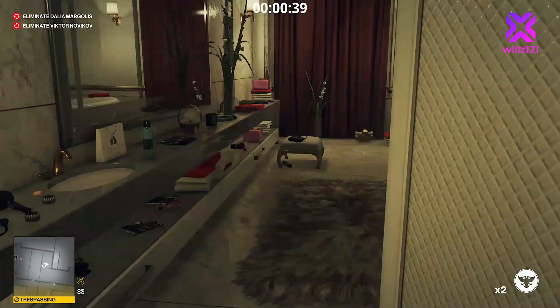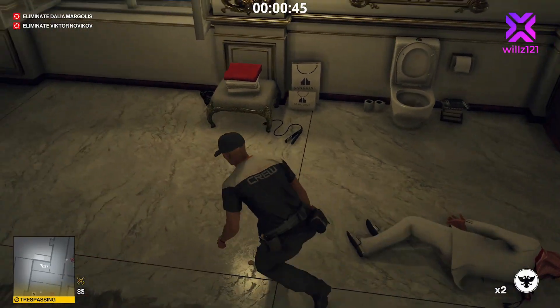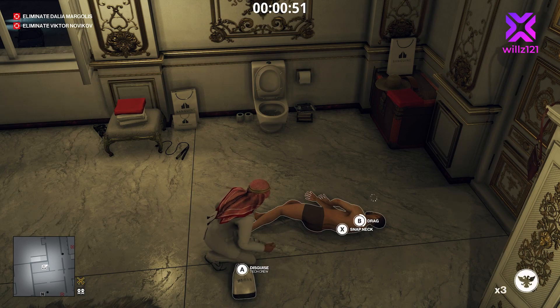Here he comes. You can hide behind the door but a few times it's glitched out and I've been spotted, so hiding in the closet is a lot easier and safer. We'll pick up our coin, take his disguise, drag him into the closet, and the body is hidden — we're all good.